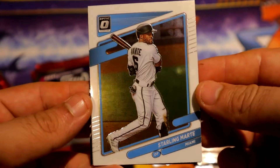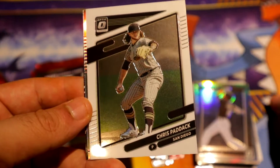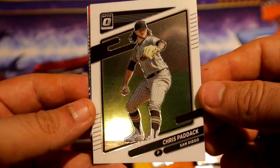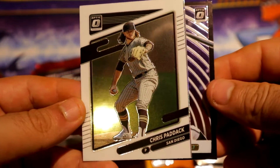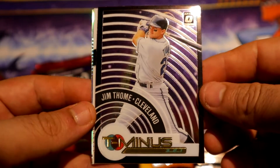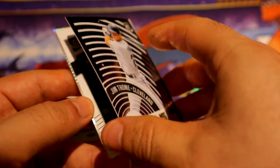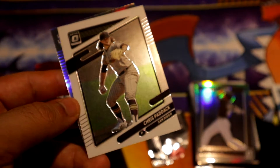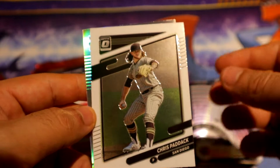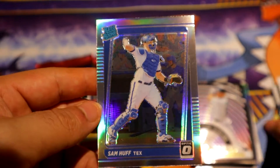We have Marte — I always get this guy, Marte has to be in every one of my baseball openings. Paddack. We have a T-Minus of Jim Tommy for the Cleveland Guardians, or Indians whatever, and I believe this is just the base. Alright, but we have a silver holo of Sam Huff.